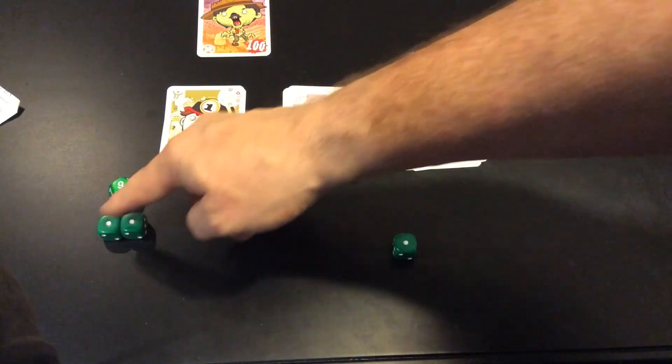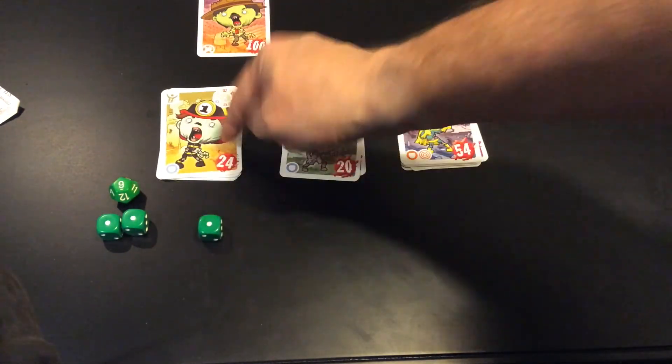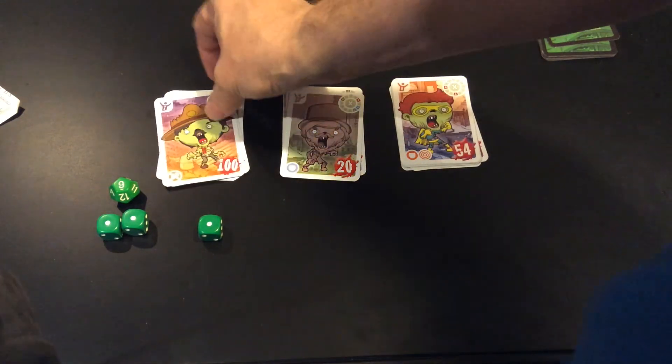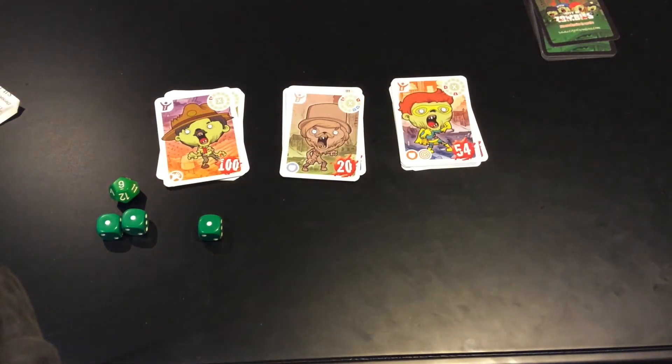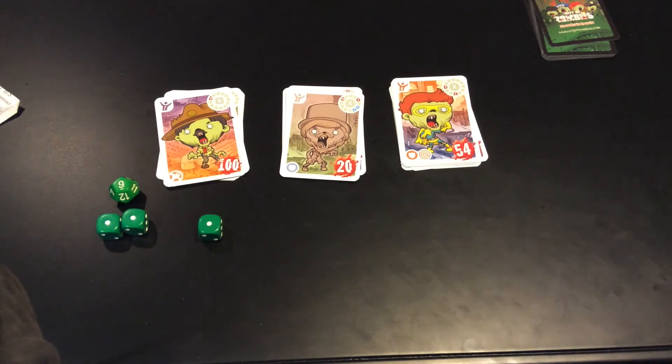9 minus 4 is 5, and 5 squared is 25, minus the 1 is 24. Sometimes there are different ways, and as you play more and more of this, even the young ones will surprise you. All right, let's take it to the next round and see what we've got.